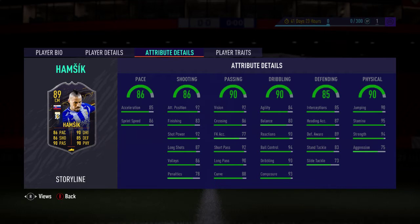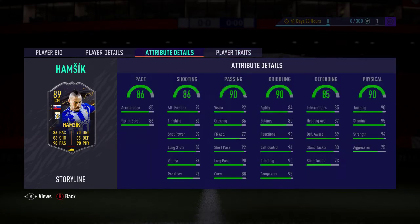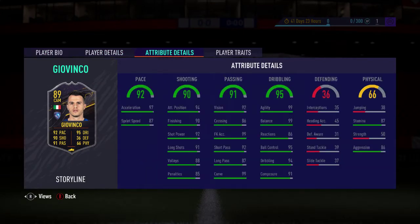I'm a big fan of Marek Hamsik in general. With an engine chemistry style, the defensive stats are solid, the physicals are solid, and the agility, balance, and dribbling get boosted. Pace and acceleration come up to 90. Giovinco is the other option — he's under five foot four, very small and tricky, with insane turning.